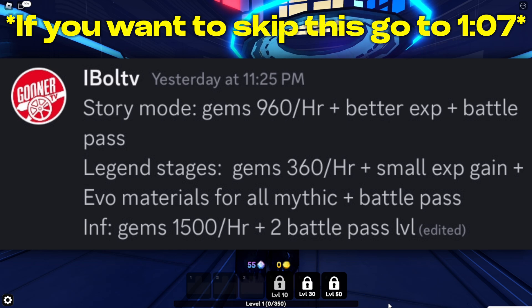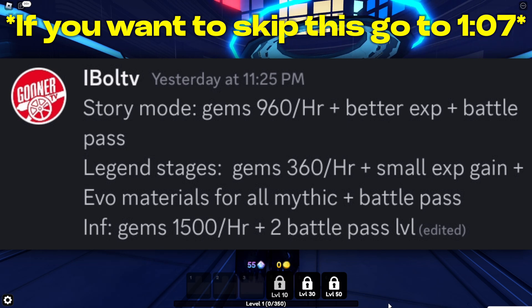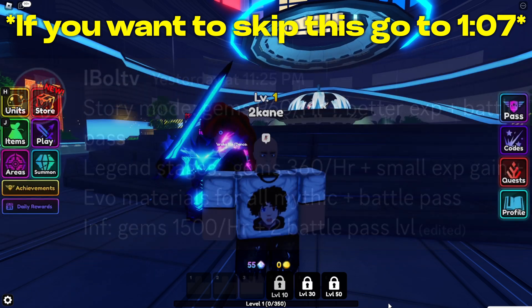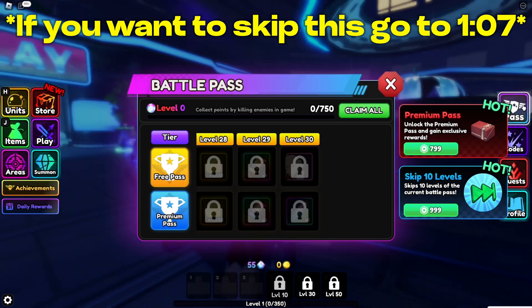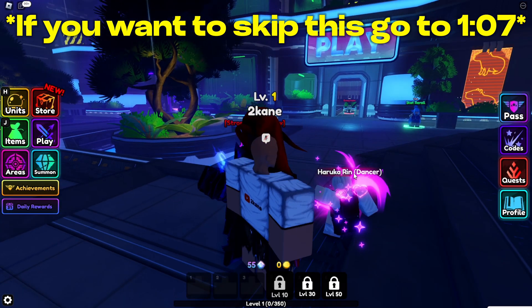If you were to do this in infinite, you would get 1500 gems per hour and about two battle pass levels. The battle pass is very important because this is the only way you can get Haruka Ren, which is the only buff unit in the game. And this is how it looks like right here.